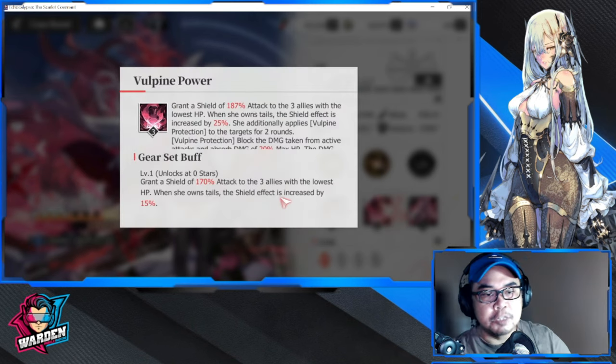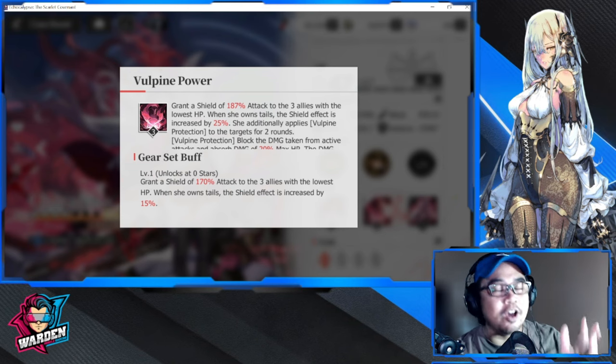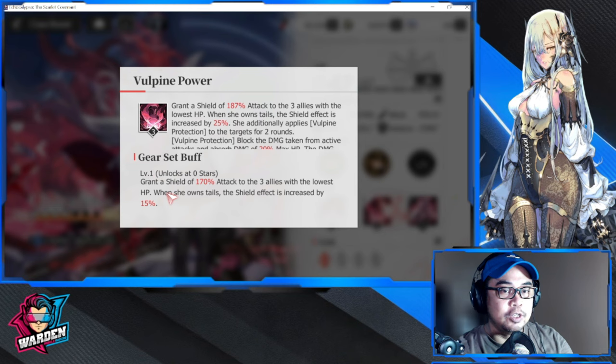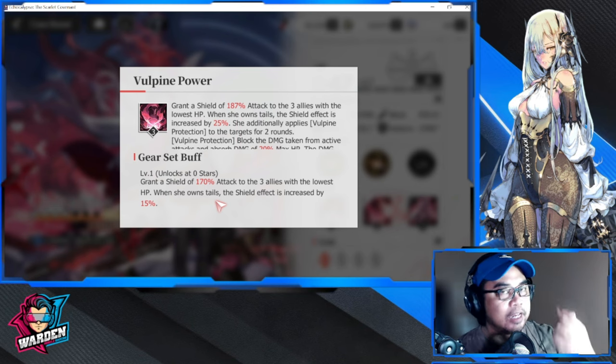Her special skill at zero stars grants a shield of 170% of her attack — which is why I told you to scale her attack — to the three allies with the lowest HP. When she has tails, the shield effect is increased by 15%. You have a minimum of three tails and a maximum of nine tails, which I'll explain when we cover her passive.